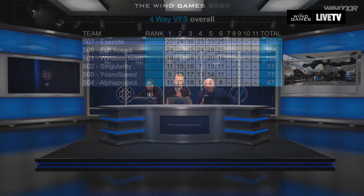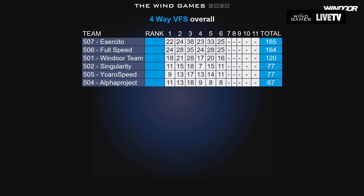We've got the results of this morning's VFS. Izzercito are still one point ahead - they matched each other, 25 each for the teams at the top of the leaderboard. In third place, Windor with a solid 16, consolidating their third position. Singularity and Ikaro Speed also joined on 11 points, so they're still fighting it out. Alpha Project bringing it up on eight points. The guys are keeping it exciting for us at the top of the leaderboard. There aren't that many fast rounds left - round nine is looking quite fast in the VFS, but not sure there'll be enough speed available for a team to make a clear difference.